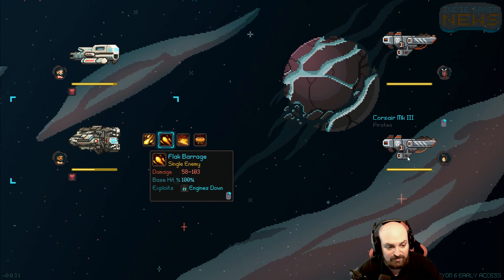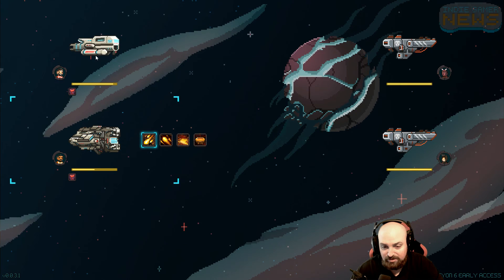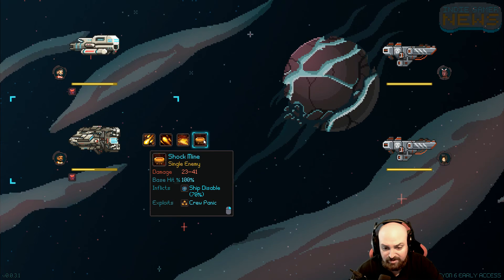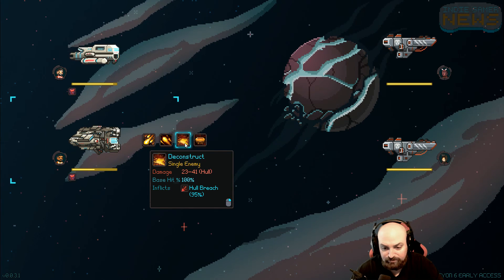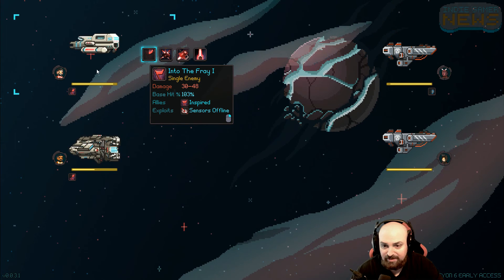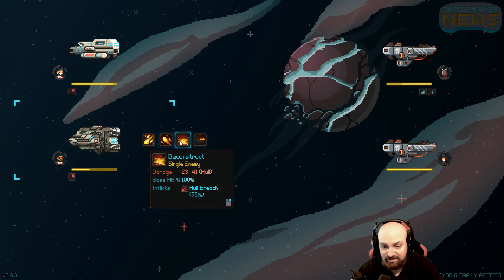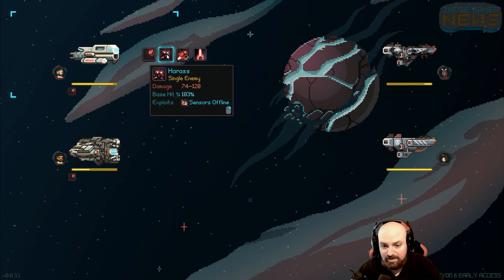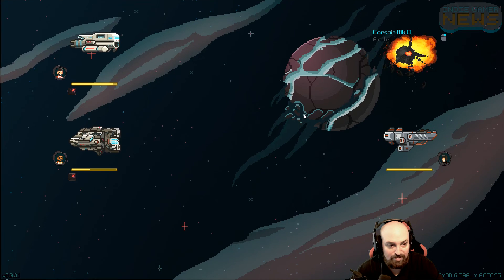Man, they really want this Knight dead. Inflicts hull breach. Do you have anything that exploits vulnerable? No. Let's try to disable a ship. Alright, that'll help for one turn. There you go, engines down - now we can pelt him. Oh man, I'm gonna lose this guy. Now we can pelt him with Flak Barrage for big damage. And then I think we can just do Harass to take this guy out. Now we got him. Good stuff.